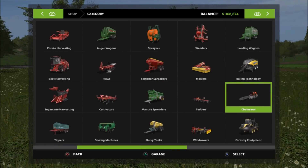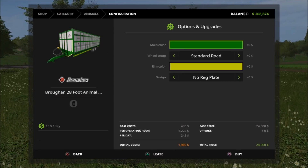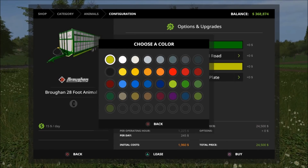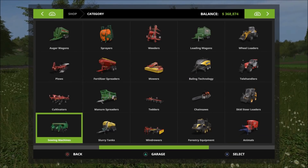Next we have the animal trailer. Here's the Brogan 28-foot animal trailer — only 24,500, 15 a day, and it looks like it only takes up one slot. Main color: lots of colors to choose from. Wheel options: standard road, flotation road, twin implement. Lots of rim color choices. Plate options: no plate, Irish, UK, German, or no rag.